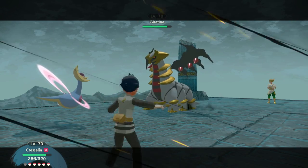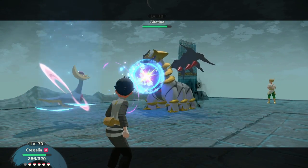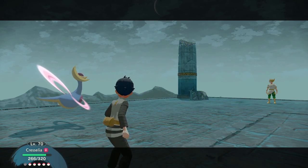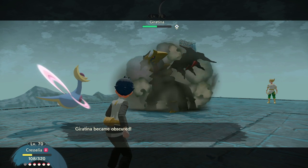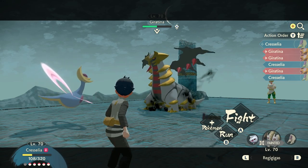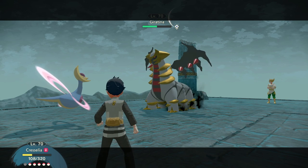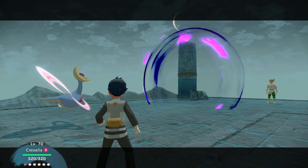Cresselia is a good option with her Moonblast. It isn't strong enough to one-shot Giratina by any stretch of the imagination, but it will give you a good opportunity to do some damage. However, Giratina becomes obscured, which makes it more difficult to hit, so it's a good idea to throw in items between its moves so you can stay in the game longer and allow it to use up as many moves as possible, which will make it easier later on.